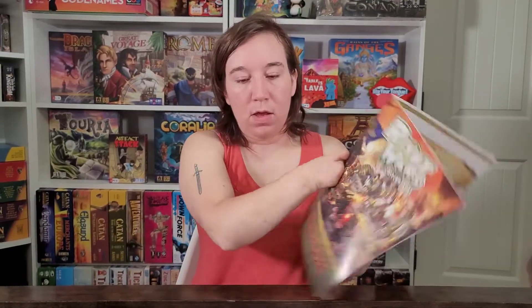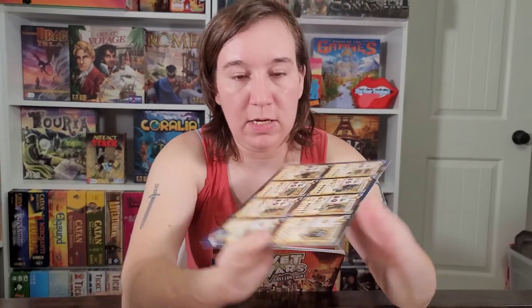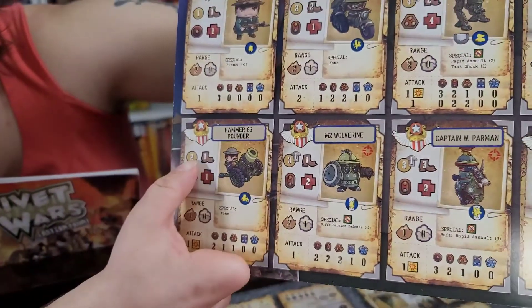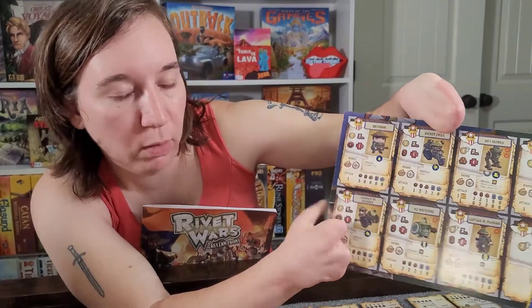On our turn, we follow a series of steps. First, we draw action cards — the only card type in this introductory mission. Then we deploy our units based on deployment points. In this scenario, I only have four deployment points per round and Nick has six. Each unit has a stat showing how many points it costs to deploy — for example, my Hammer 65 Pounder costs two of my four deployment points.